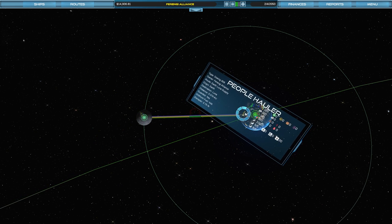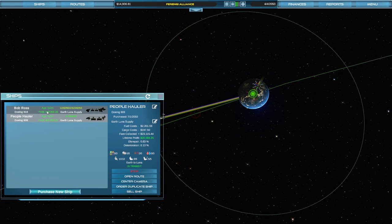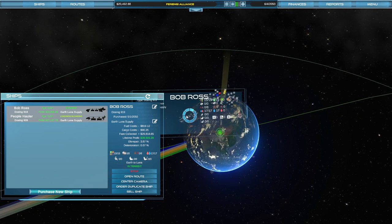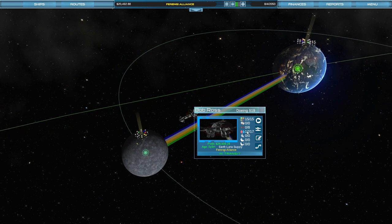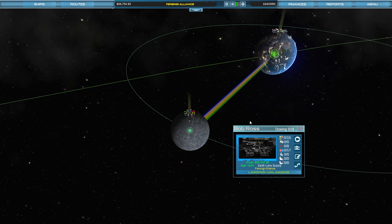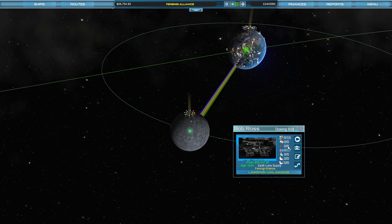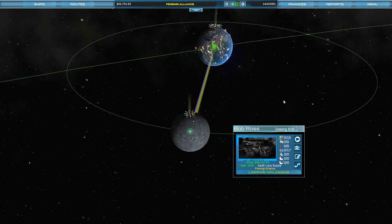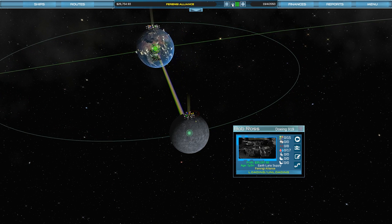As soon as Bob shows up to deliver the food we'll make a lot of cash — there's a subsidy per unit of food being delivered to Luna. Here comes Bob loading and unloading at Earth. You can click on him to see what he has: 15 food, 17 water — he's fully loaded. He just made us some cash dropping everything off there, a lot because he dropped off a lot of food. Now he's loading up to haul raw resources back.